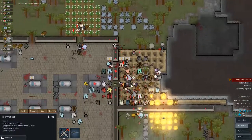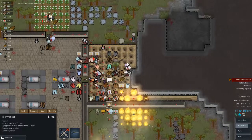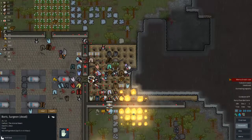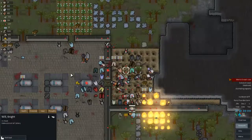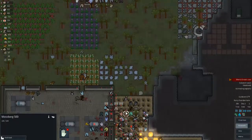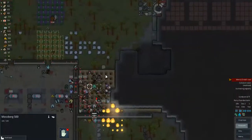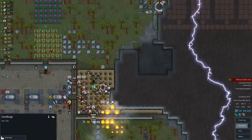I seriously don't see Will - he's supposed to be here. According to the game he's not dead. He is still here. He has polymorphed himself into a shotgun - a Mausenberg 500 to be specific. I don't see him.